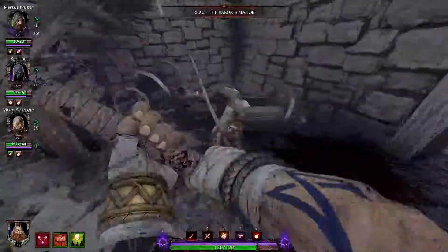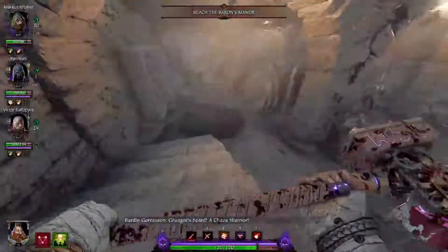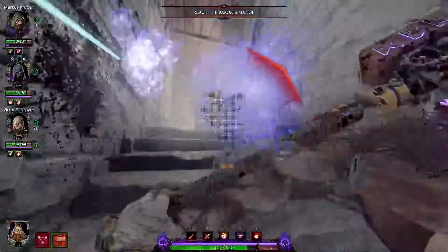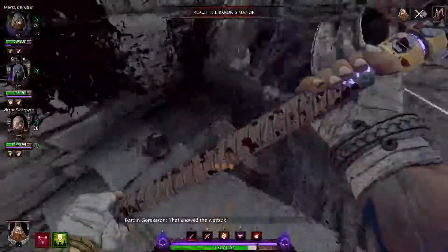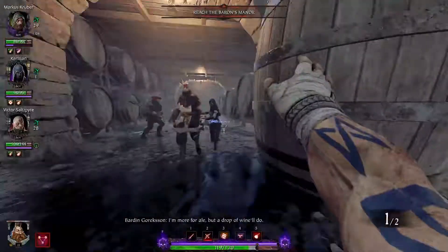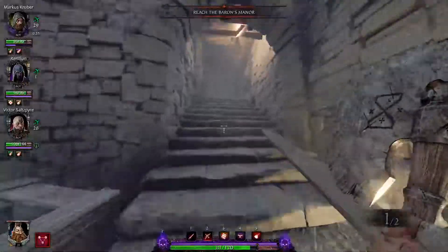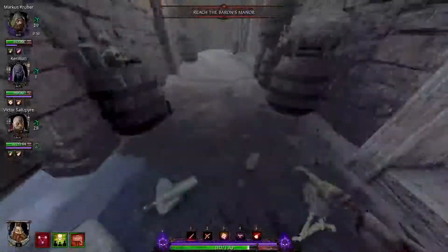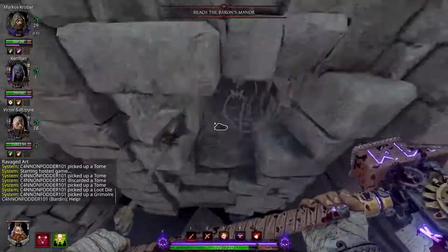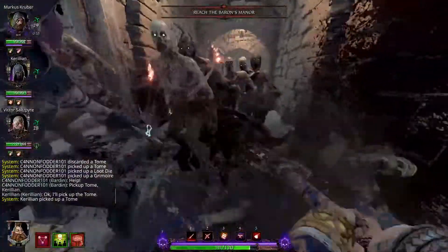Let the bot grab that one. Run away from the patrol — don't have time. Let's keep going. Having run through the corridors and the wine cellar, we come across our next tome, which we're going to make Kerillian pick up, because nothing is more satisfying than watching an elf try and hold a book while also trying to survive a horde.